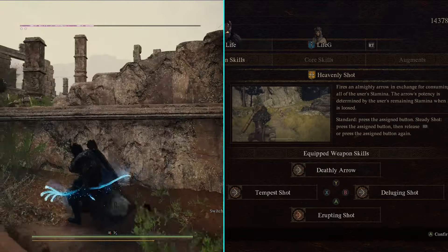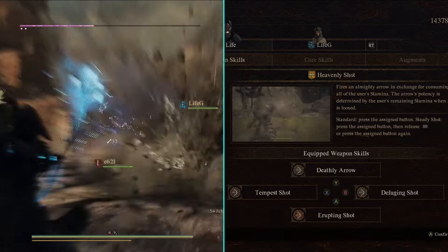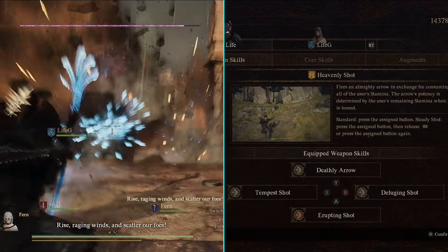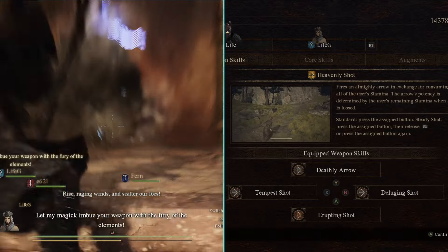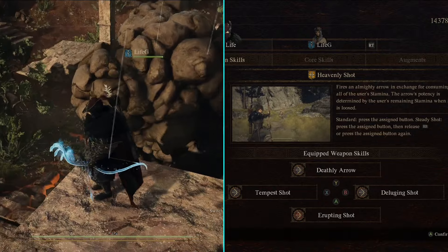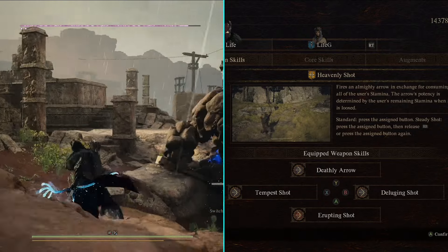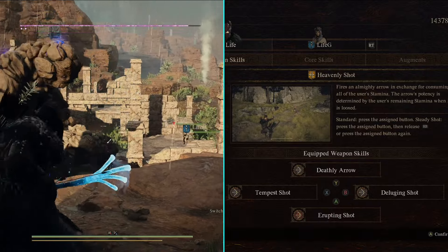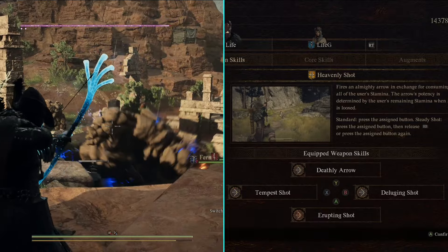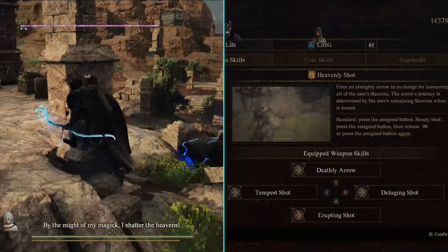A strong alternate weapon skill is the archer's meister skill Heavenly Shot, which will drain all your stamina for one powerful shot — the more stamina it drains, the stronger the attack becomes. It's best used on bosses as a finisher. Personally I don't like using this meister skill because if you're using other weapon skills it will drain your stamina, making the meister skill weaker. You also have to hit the boss's weak points or it won't do a lot of damage, and you'll have wasted all your stamina. This meister skill might be better on keyboard and mouse since it's easier to aim.